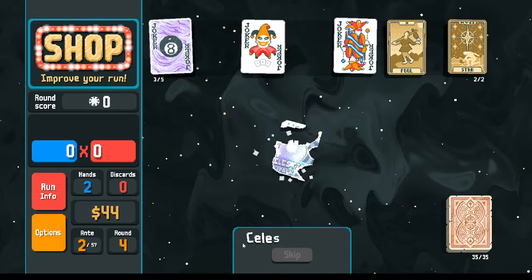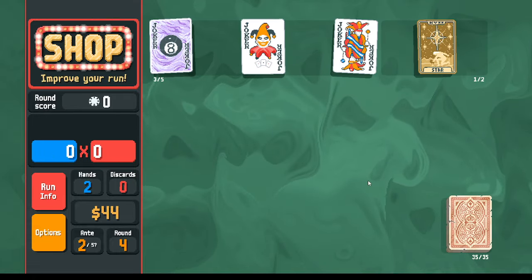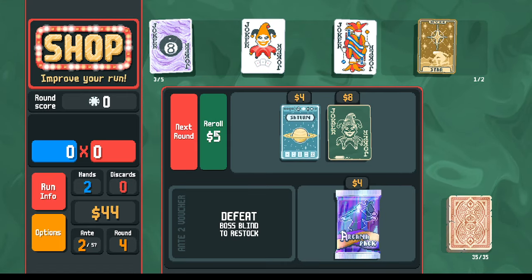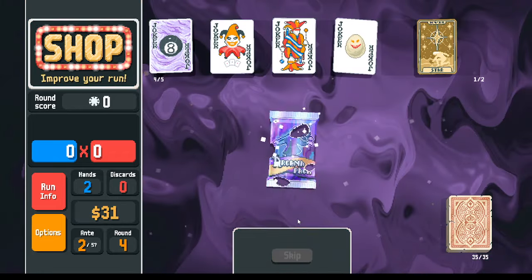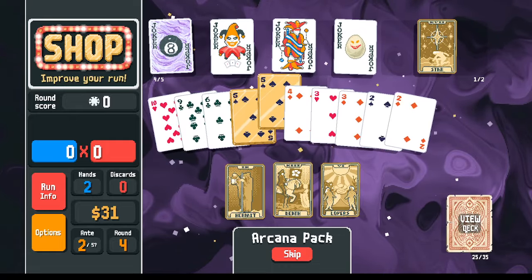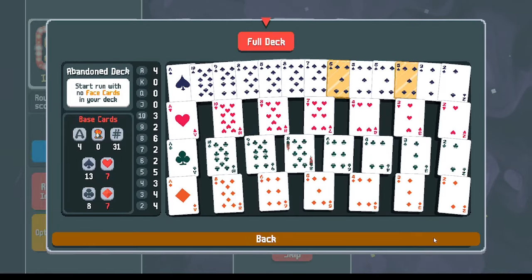Let's look for a series card — we got it! Using the fool opens the opportunity for there to be a fool in the arcana pack. Before opening it, I'll re-roll potentially looking for more tarot cards — for example, this empress. Now I can pick up an egg. When I open this, there won't be an empress. I have the option to make either 20 dollars right away or copy my five to try to get more money. It'll take seven rounds to pay off, but there's some other benefit to having extra fives, so we'll do that.